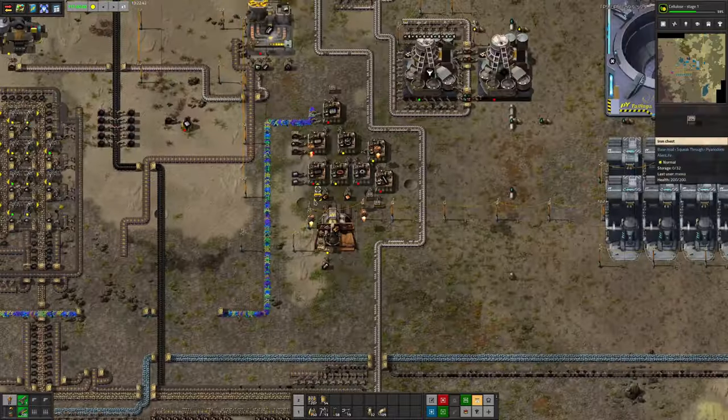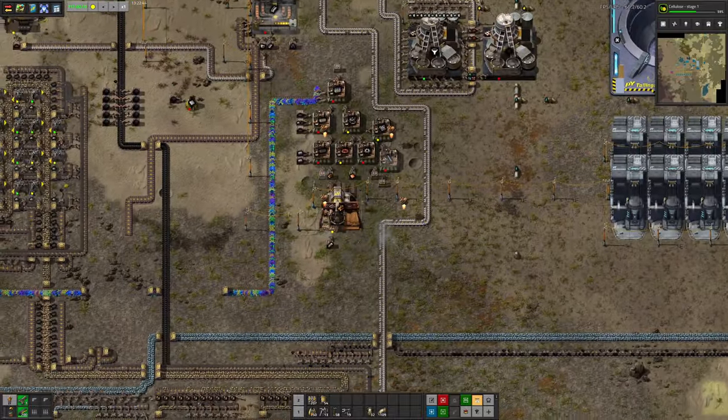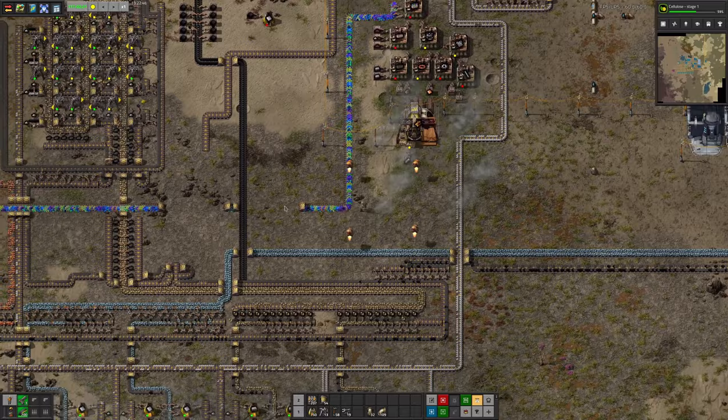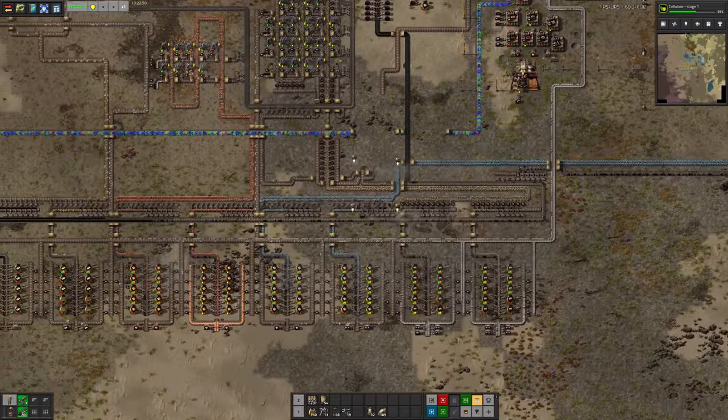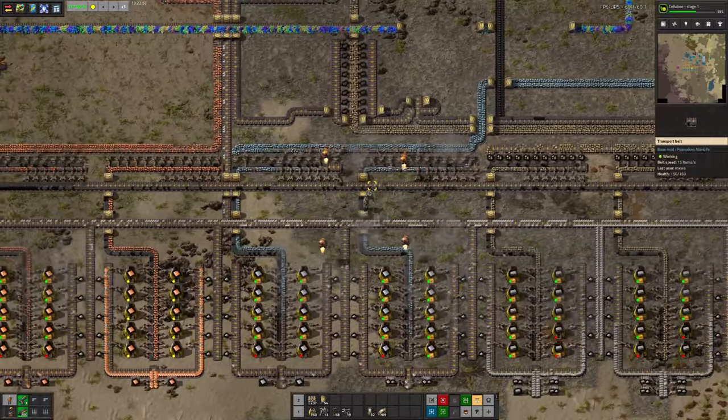I guess there's too much going on in this mod for them to redo the art for absolutely everything. But yes, he's also going to need all the various metals — he's got this copper mine here and the iron mine way off to the north that we saw earlier.